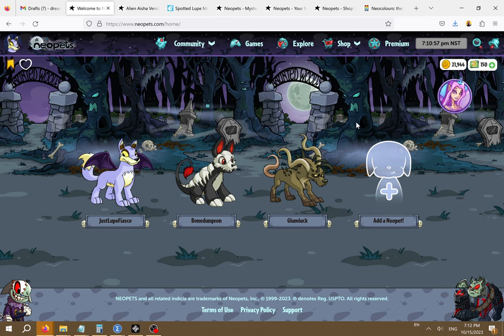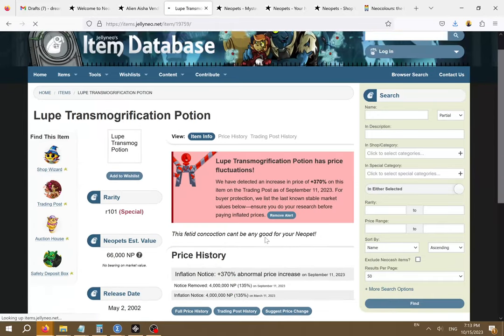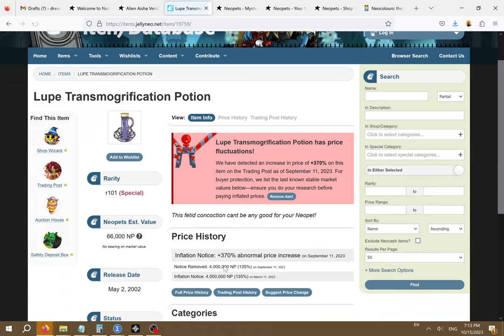Transmogrification potions are special because they change your pets into mutants, and mutants don't have a paintbrush. My boyfriend is interested in getting a mutant Lupe someday so he should look out for a Lupe transmogrification potion. It looks like the Lupe transmogrification potion is going for about four million right now, so that's another item that he can put on his list of goals.